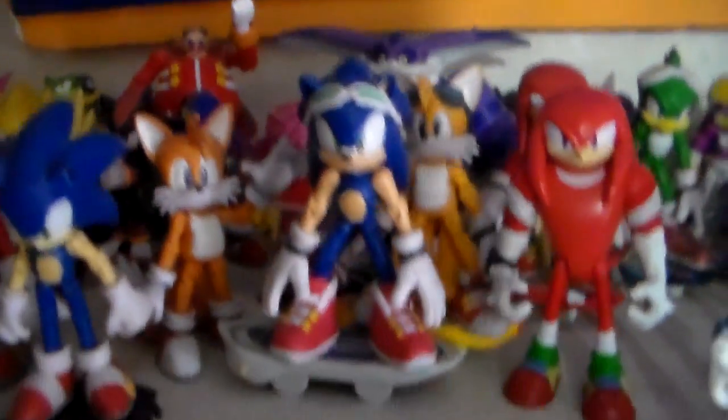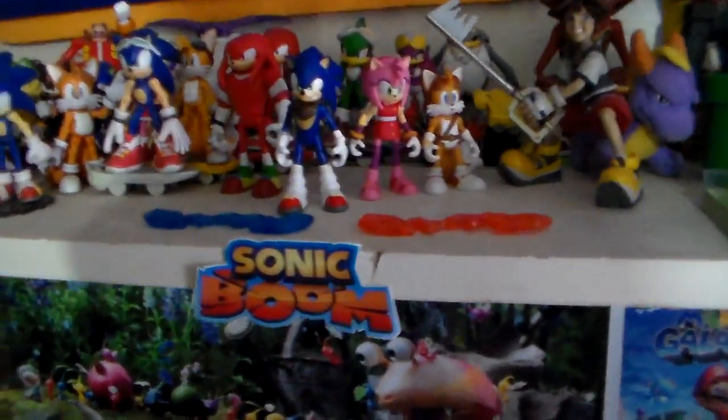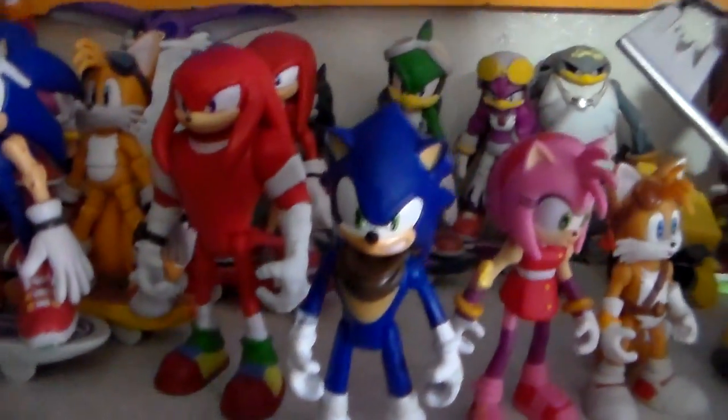Then we also got the Sonic Riders characters: Sonic, Tails, Knuckles, Jet, Wave, and Storm. There should be more badniks around here — there should be a Motobug and everything too, but I have no idea where they are. Actually, I see Motobug — he's right there. There should also be a Crawler figure somewhere back there. Then we got the Sonic Boom logo right here. Then two Enerbeam things from when I got a couple 2-packs, and we got Sonic, Knuckles, Amy, and Tails — so all I'm missing is Sticks and Eggman. I also got Orbot and Cubot back there. We also got a Resaurus Crash Bandicoot figure — this is the Jetpack Crash, which I love so much. The accessories are mainly in the back.